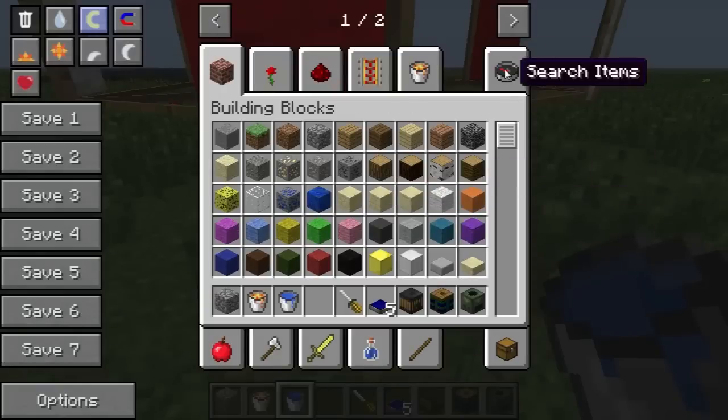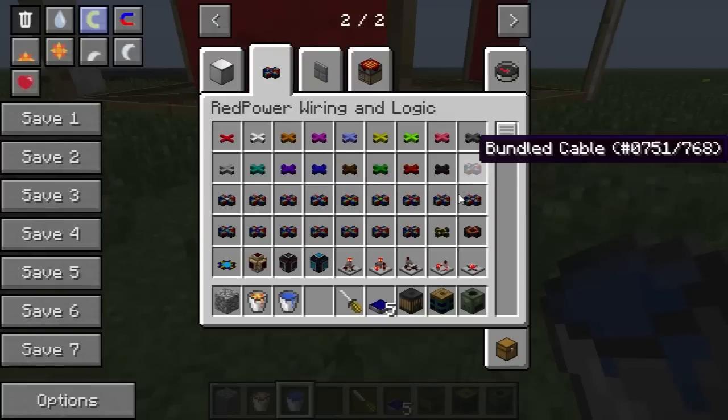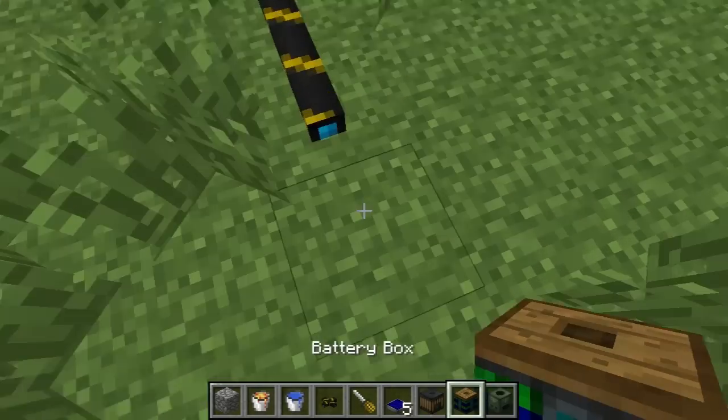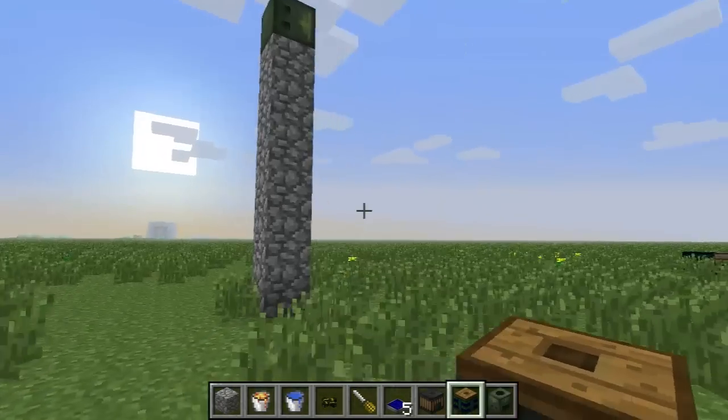If I go get some of those wires back and connect this up to a battery box, you'll see it starts producing energy very fast, and is in fact the fastest form of producing energy in Red Power.